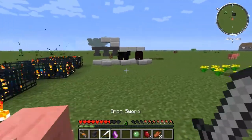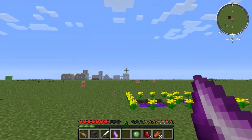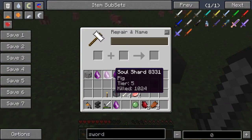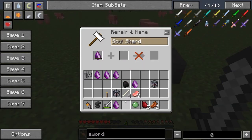One more thing: some people say why would I need a tier 5 pig spawner? Well, if you don't want a tier 5 pig spawner, what you can do is go to an anvil and get a tier 1 — whatever spawner you want.